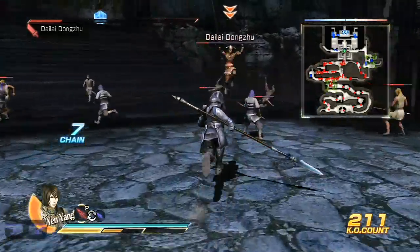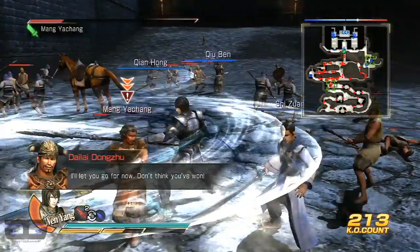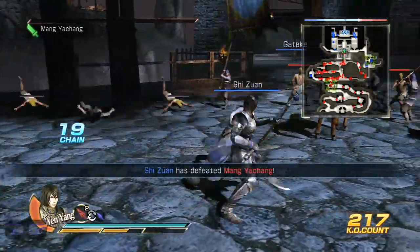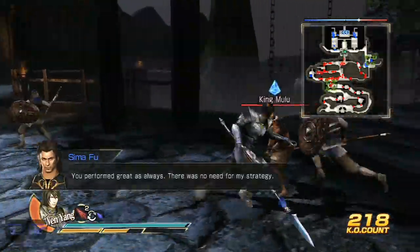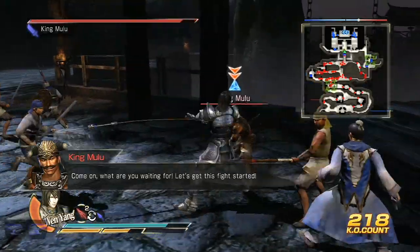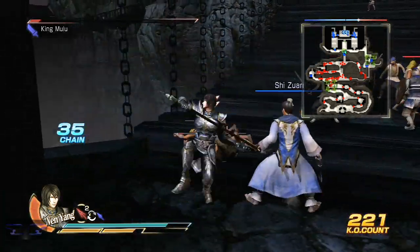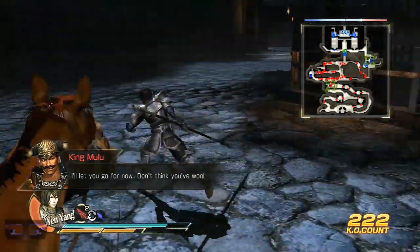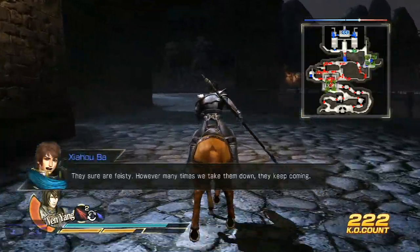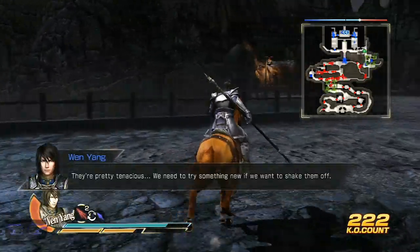Our next stop is the Eastern Garrison to seize the Juggernauts and use them against the Tigers. You don't really use vehicles much in this game — siege weapons, that's what it is. Officers from Ming Ho's forces have reappeared; however many times we take them down, they keep coming back. They're pretty tenacious — we need to try something new if we want to stop them.